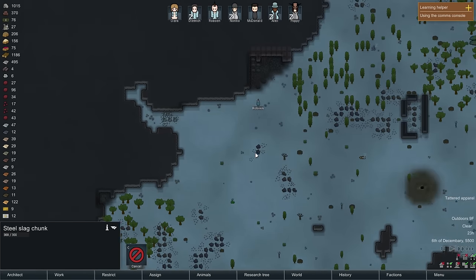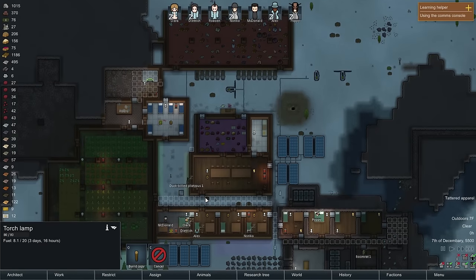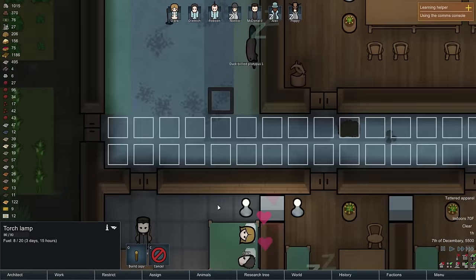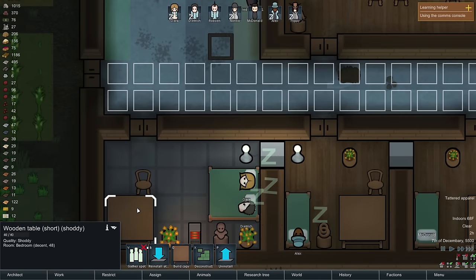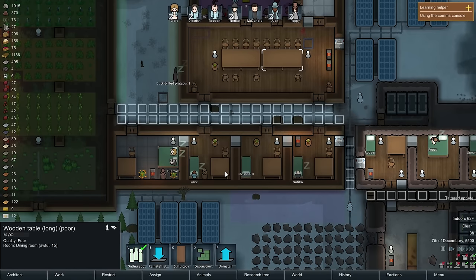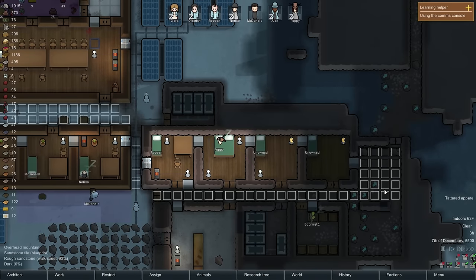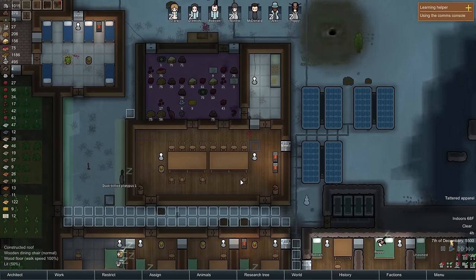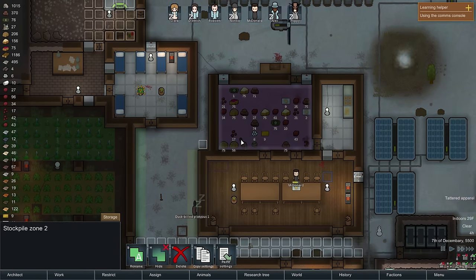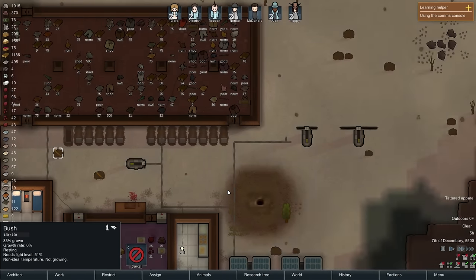This is getting deconstructed. We still have the torch running here — we should probably deconstruct that otherwise people will try to refuel it. Dietrich and Clara are making love while McDonald is just sitting at the table — don't mind me while you two love birds bone. These are all set as gather spots which is incorrect, so I'm going to turn those off. That should hopefully help. The rooms are fairly warm, which makes me very happy.